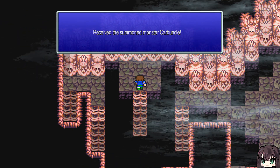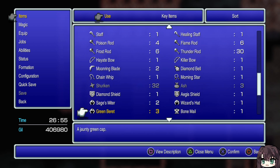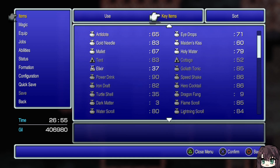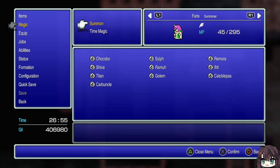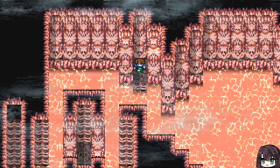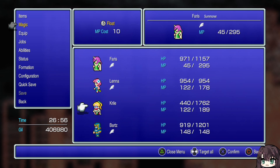Now we can summon Carbuncle. That is why I did not stop to grind Reflect Rings — for those who do not know, Carbuncle puts Reflect on the whole party. So if you have a summoner, that is where you just say 'I don't need a Reflect Ring.' Unless you really don't want to keep putting Reflect on your characters — which I don't know why you would be. There's no reason to grind Reflect Rings if you can summon Carbuncle.